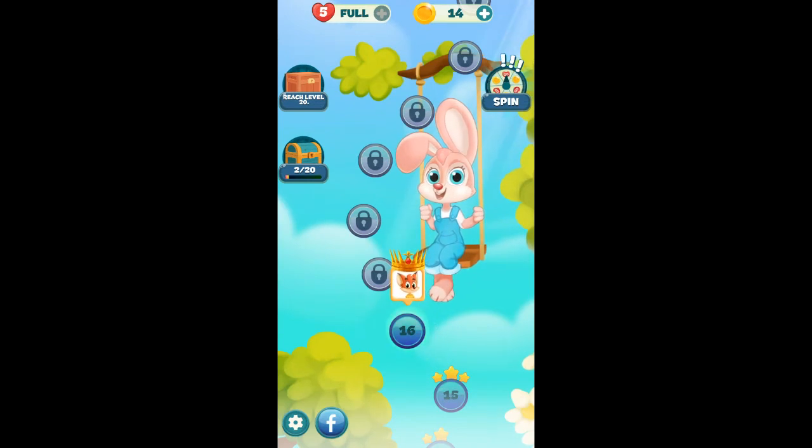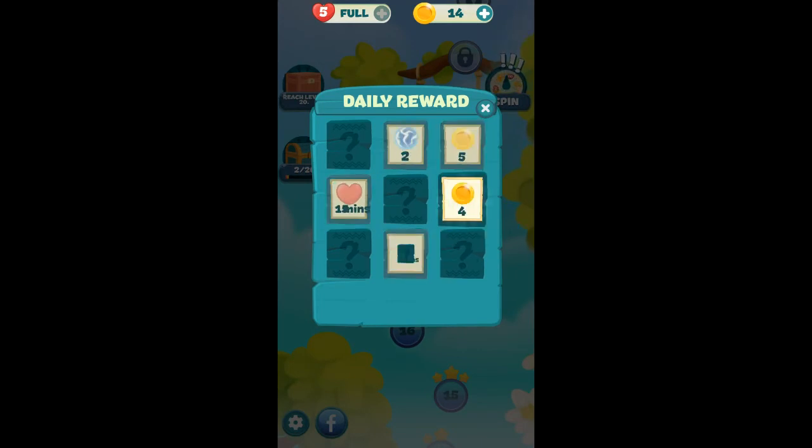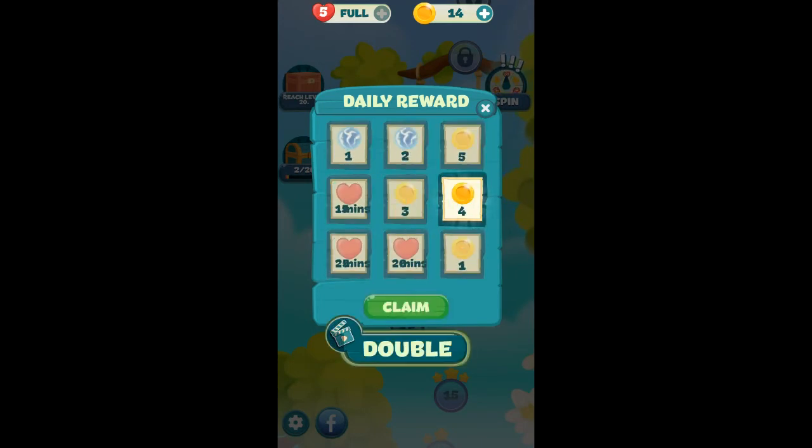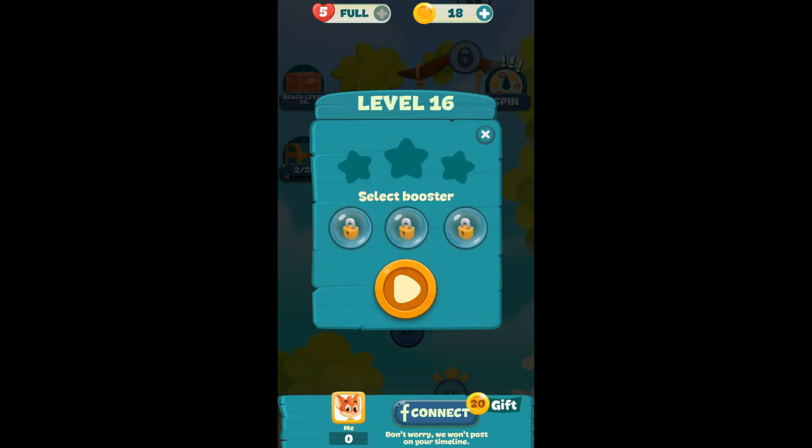Level 16 right there. Daily reward — pick one. Right there, we'll get four coins. Okay. Select a booster — well, they're locked up so we can't. We'll just play.